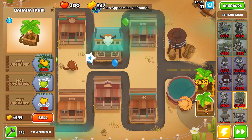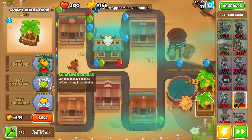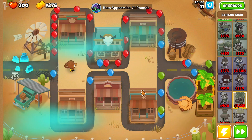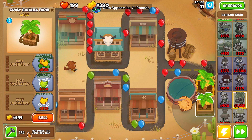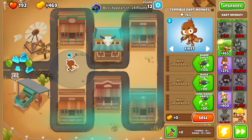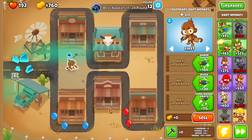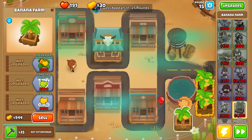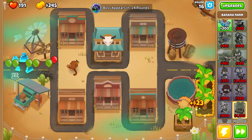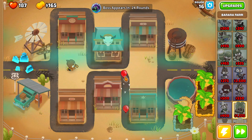Round 11, it's time to buy our second banana farm, and we're going to reforge it as well. This reforge gives us plus 15 range, plus 15 cash, but 20% increased cost — not a big fan of that, but it does increase the money we make by 15%. Our dart monkey is starting to fall behind a little bit, so I'm going to reforge it too. We get plus one damage, plus two pierce, plus 10 speed, and plus 15 range — actually a really good upgrade. Round 15, we have our third banana farm and reforging it gives us plus 10 cash and plus 10 cost.